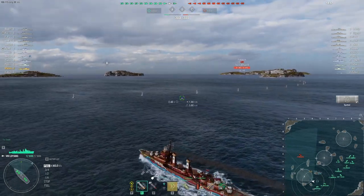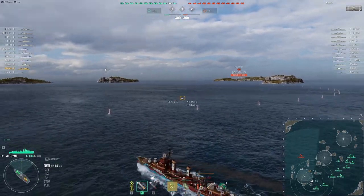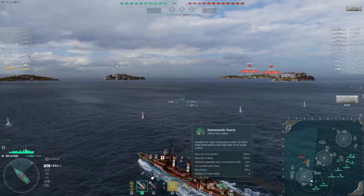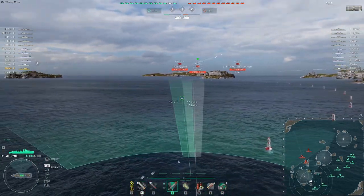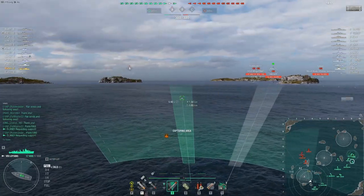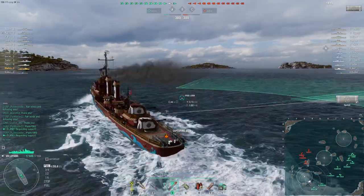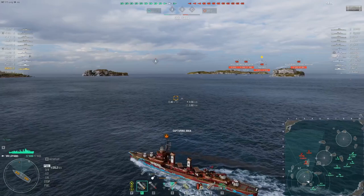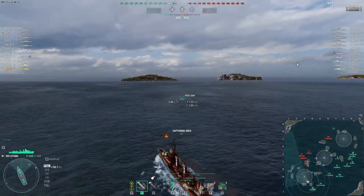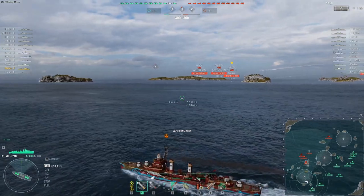Alright, so here we are at the A-cap after about a minute and a half of traveling. So the Lo Yang — what do we have? We have a 5.5km Hydro, an American smoke screen (not the Pan-Asian smoke screen), Benson torps, and 4 Benson guns. Not the 5-gun Benson, sadly. So you're trading out the gun for the fact that you have Hydro. You're also losing speed a bit because you don't have speed boost — you go 39.9 knots maximum. It's still faster than USS Black, which goes around 36 knots.